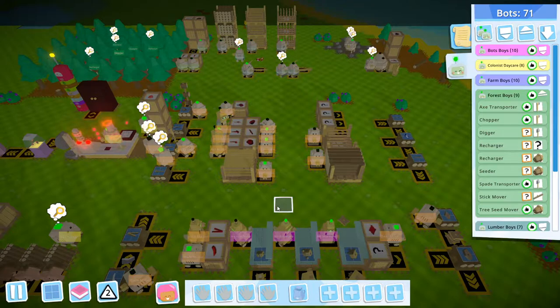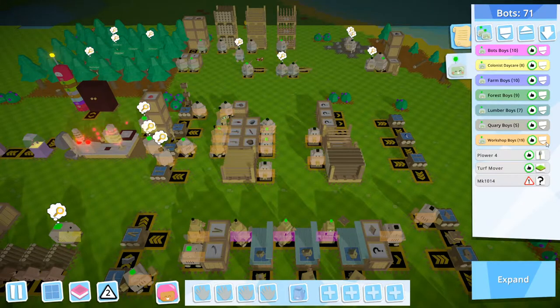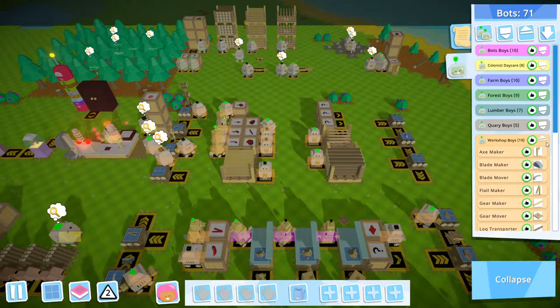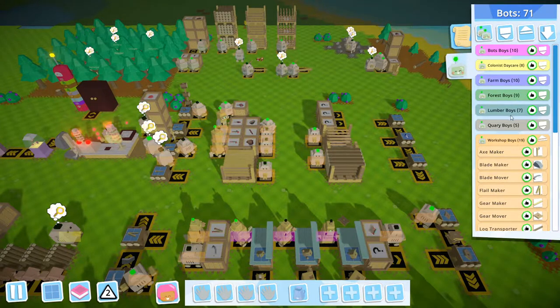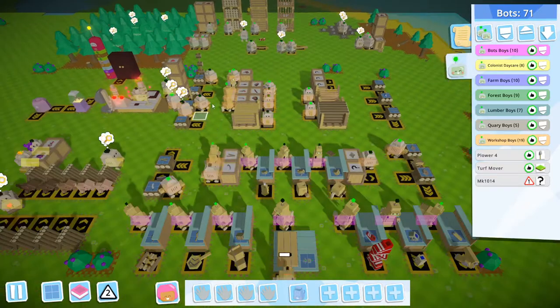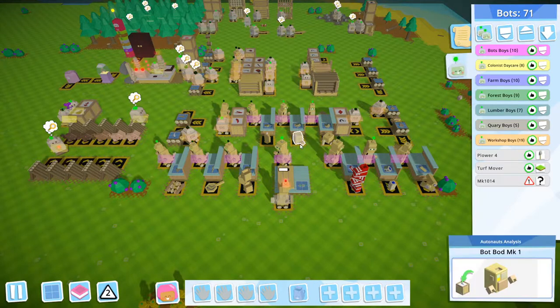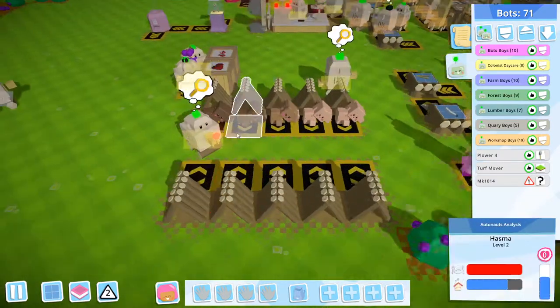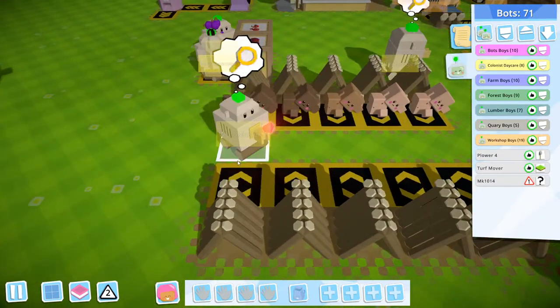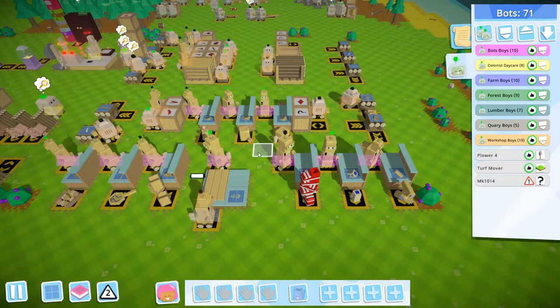That's it for the distribution system of the workshop tools. Now let's get into the workshop structure itself. So far the workshop boys team is the largest team in my Autonauts gameplay — the workshop boys have 19 bots. I think the second highest is the bot boys and the farm boys. By the way, I already upgraded my bots to MK1. So this is MK0 and this is MK1, but we're going to talk about bot automation later in another video.